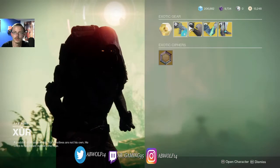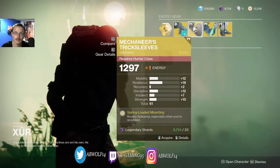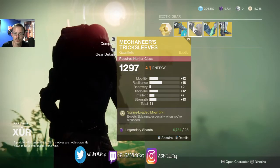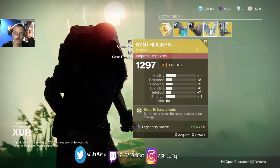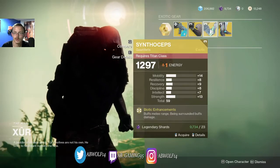For the gauntlet for the Hunter, he has Mechaneer's Tricksleeves at 1297, which boost sidearms especially when you're wounded. For the Titan gauntlet at 1297, it buffs melee range and things being thrown.